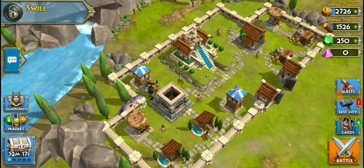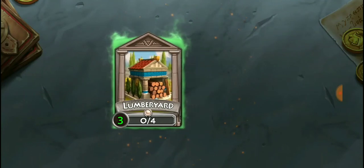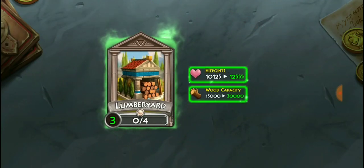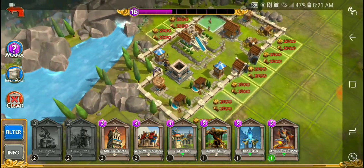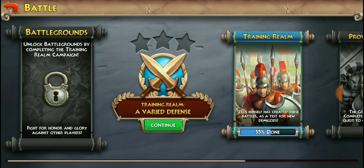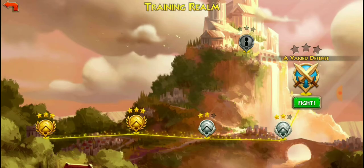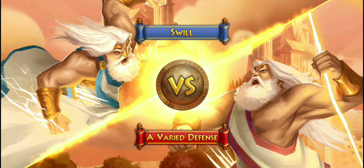Let's see what the edit city does for us now. We may need to move our resources somewhere, but I don't want to move them right now. Let's go for a little battle if we can. Let's see — training realm, varied defense, training realm. I guess we'll fight this one — we're gonna go against a varied defense.